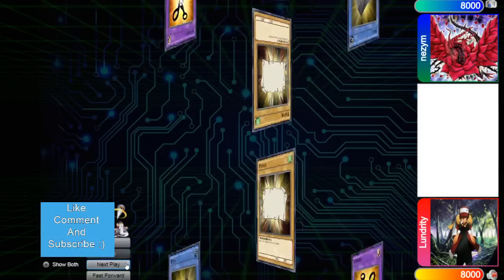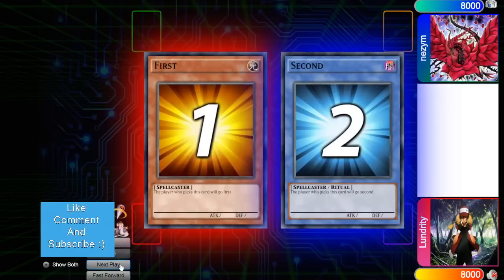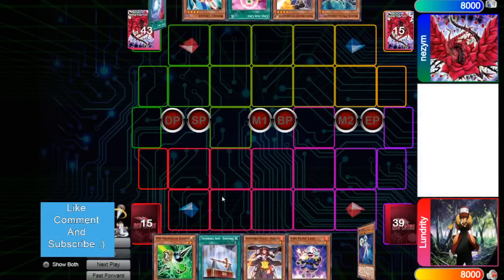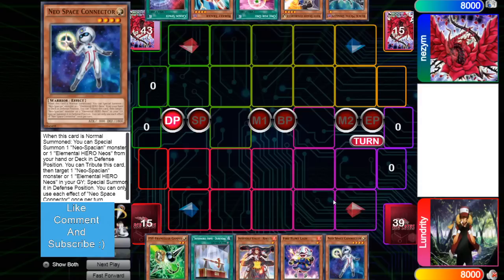Lundrididy gets to choose if he wants to go first or second — he's going to choose first. It's 48 vs. 44. Opening hand is Gamma, Durandal, Renod, Fireflint Lady, Connector. This is good, this is very very good actually — this is nuts.